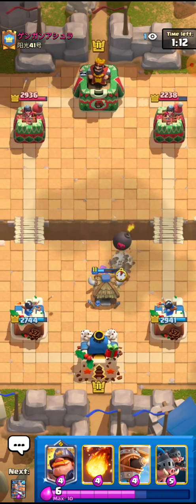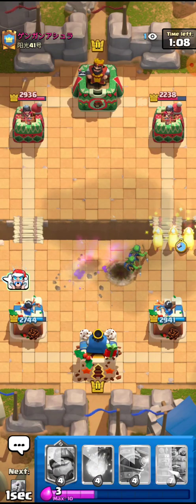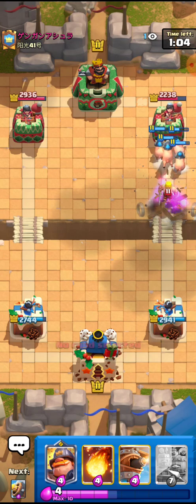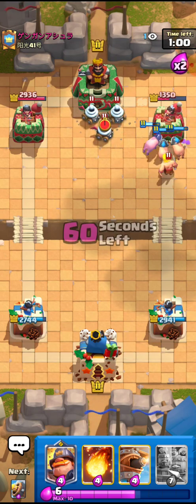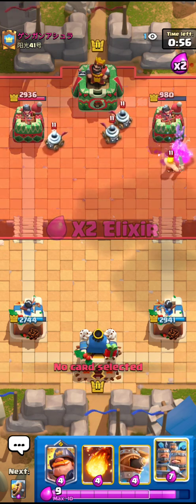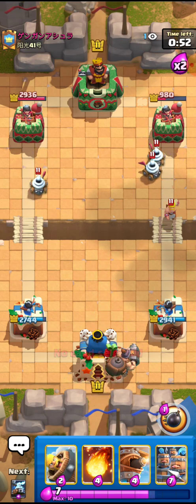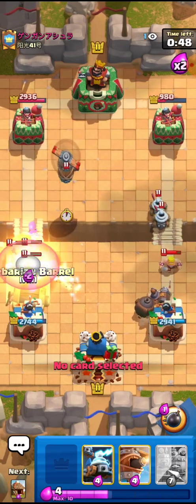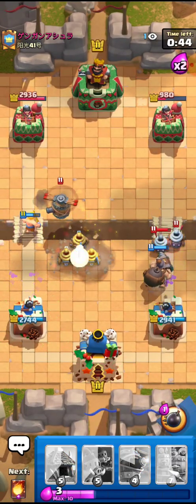Someone is watching these plays — I don't think I'm playing that well but somebody's watching so I have to perform. That guy even missed the bomb. I'll go for the Royal Hogs right here — nice Royal Hogs, and that's a lot of damage. He has the Arrows but he's still fine. I'll go for the Mighty Miner in the back. If he goes for the Recruit then he has to respond — he is doing that. I'll go for the Zappies right here.